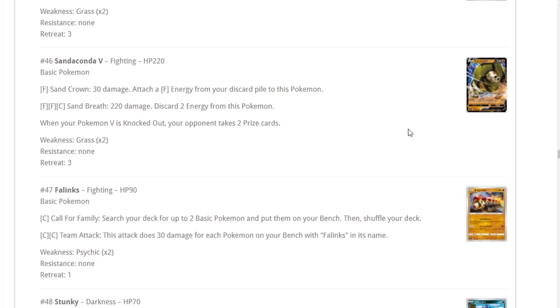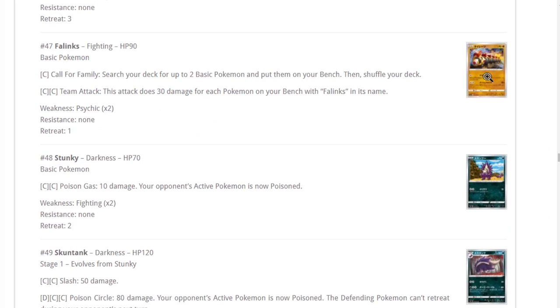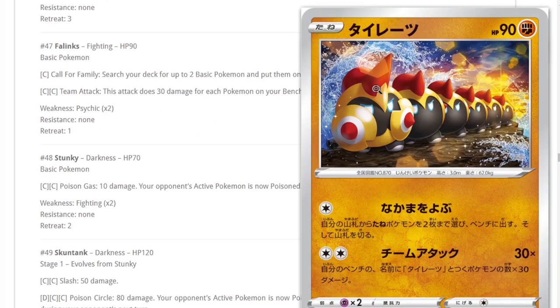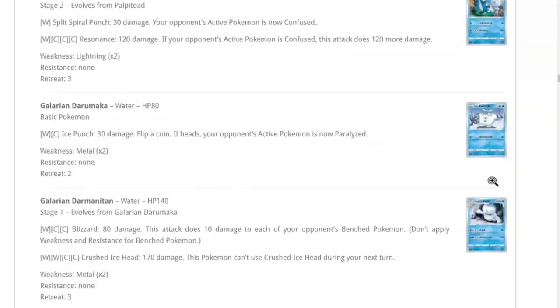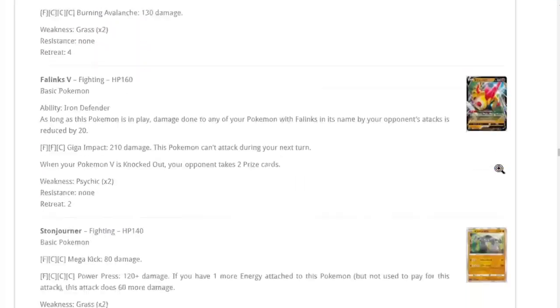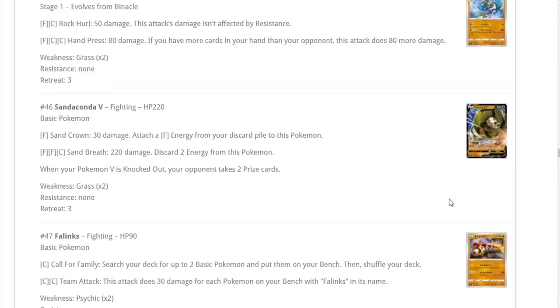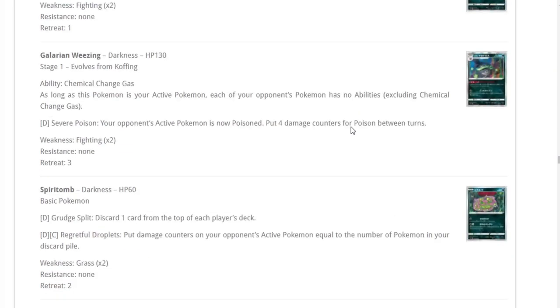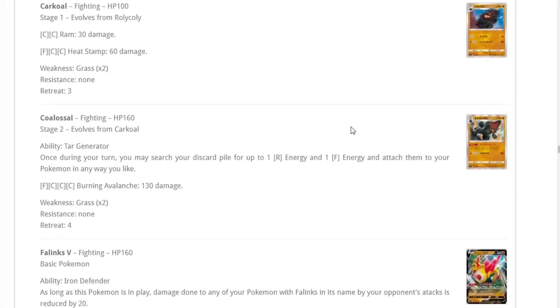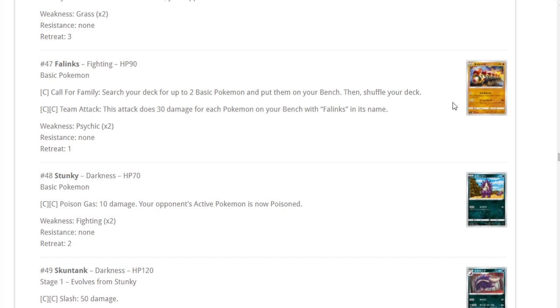Sandaconda — I don't like it. It's okay acceleration but only to itself, so not that great. Phanpy is worth mentioning because we have another Donphan whose attack scales based on Phanphan on the bench — like Passimian. Search your deck for two basic Pokemon and put them onto your bench is pretty good setup. Team Attack does 30 more damage for each Pokemon with Phanpy in its name on your bench, and the Ability reduces damage done to your Phanpy Pokemon by 20, potentially reducing by 80 total.